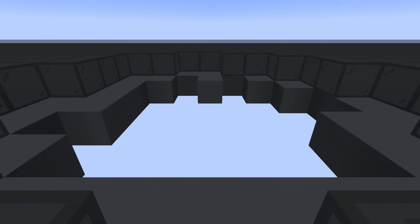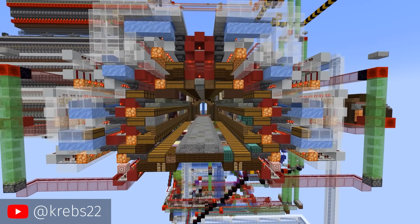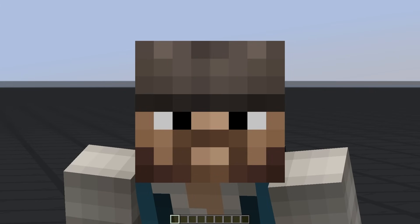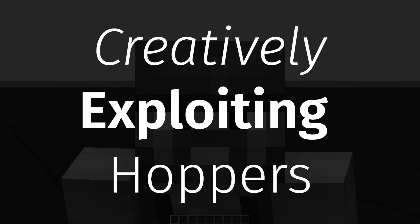The base component of a sorter is typically a hopper. That said, hoppers are pretty boring by themselves. The interesting stuff comes when we mix hoppers with other redstone components to manipulate their properties, and that's what this video is really about — creatively exploiting the properties of hoppers.